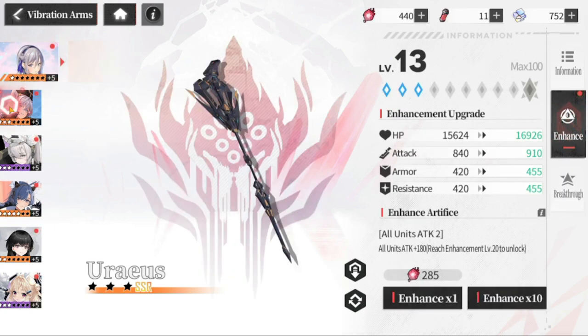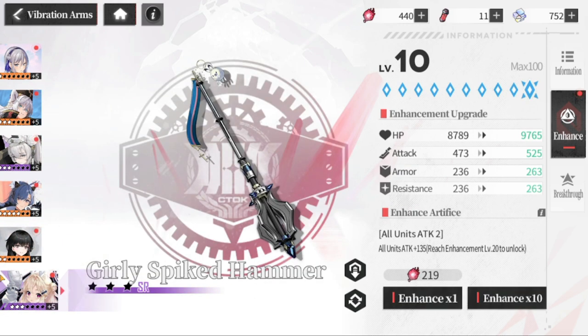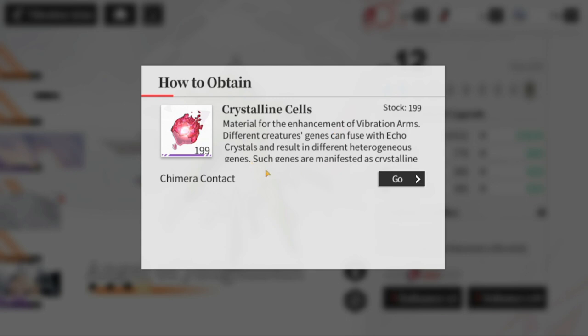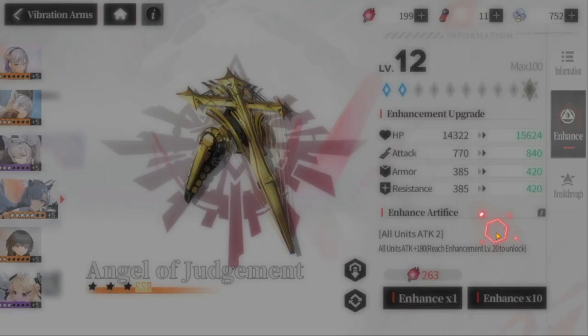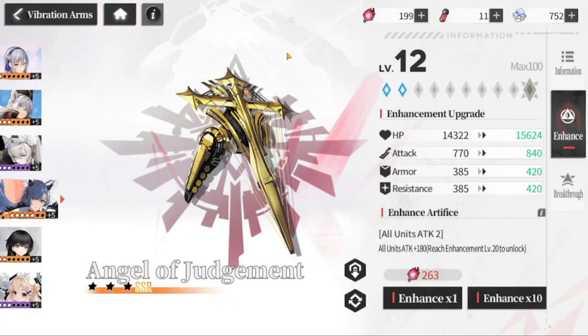Everybody's vibration arms are already enhanced to a minimum of 10, but I'll have to enhance this one again to 12. You may be asking where to get the currency — specifically the Crystalline Cells and the Heterogeneous Solution. I'll take you to Chimera Contact.